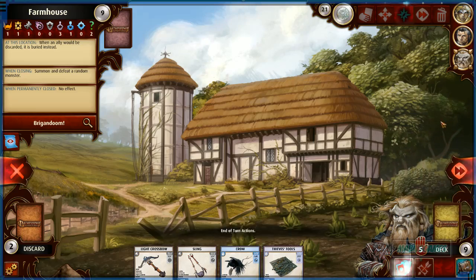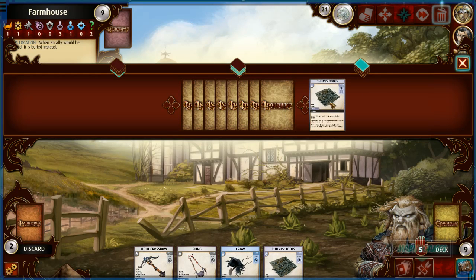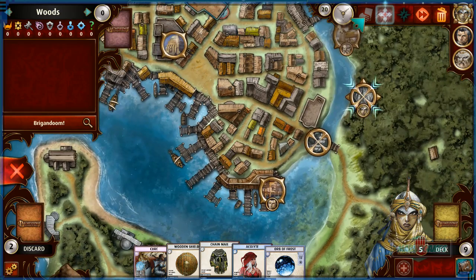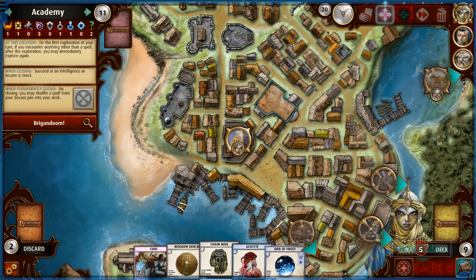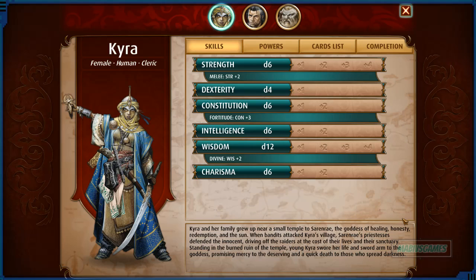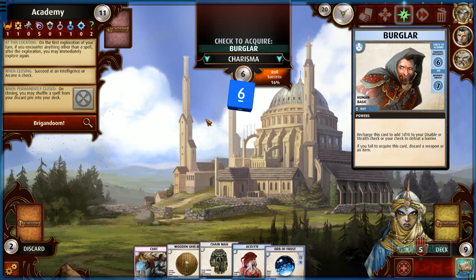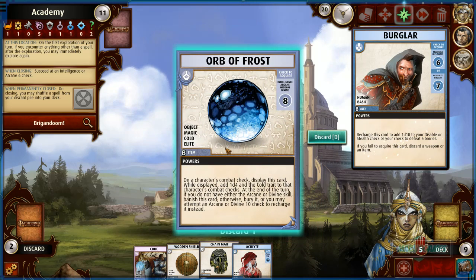Thieves tool — basic dexterity check, difficulty four. All right, we're done. Only one place left so good — one person is going to kill him. This place has an intelligence or arcane check to close it. We have intelligence of six — wish me luck. Burglar! 16% chance — our charisma is low, Valeros would be better here. Wasn't expecting to get it, that's fine. Wow, we picked up an orb of frost!